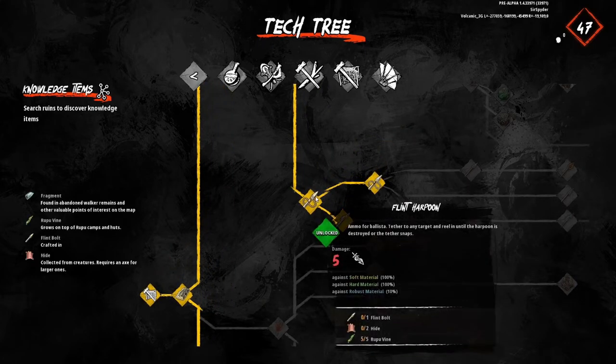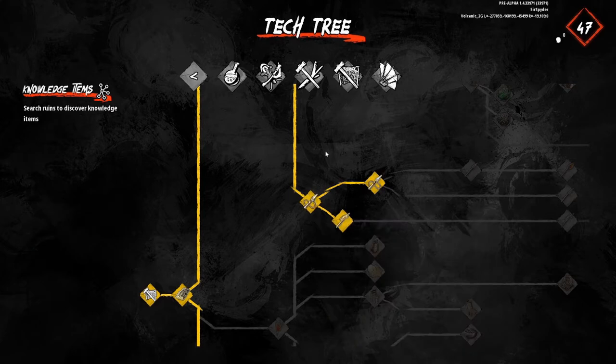Flint harpoons are going to be very important early on. Once you get into this tree and you're looking for something to farm frags faster, the flint harpoon will be really handy, because on a lot of the medium tiles there are drag chests that this can be used on — very beneficial for farming frags faster.